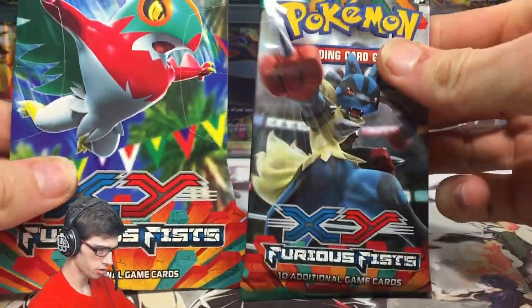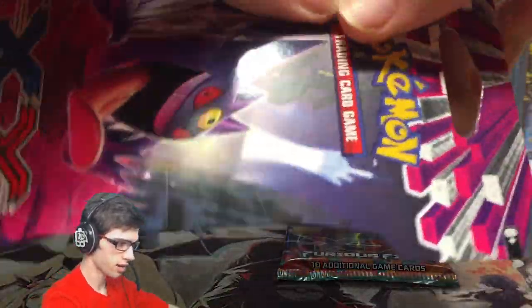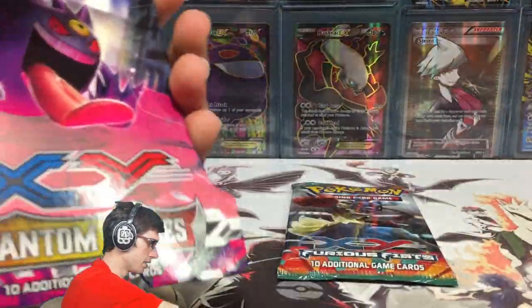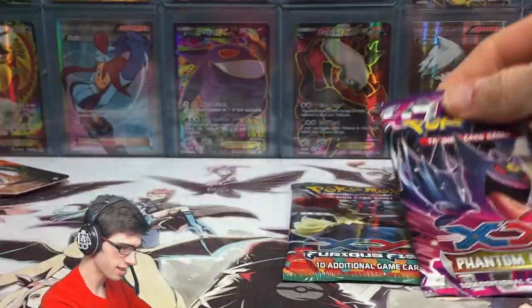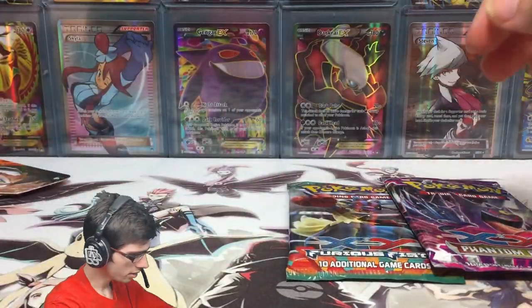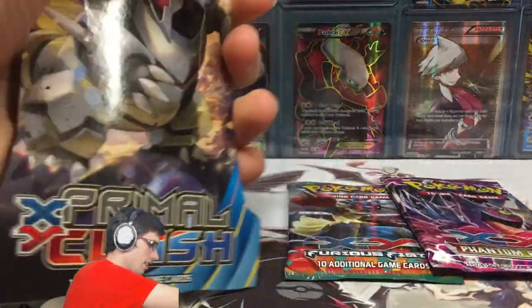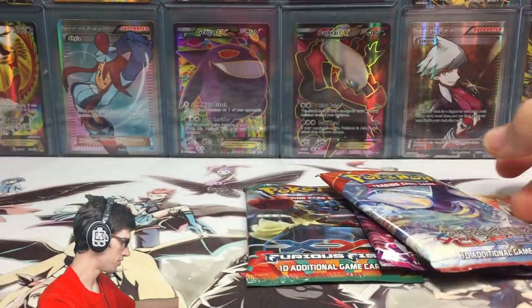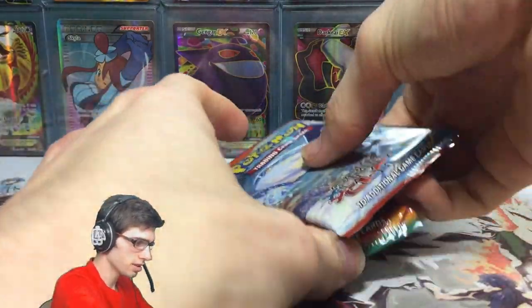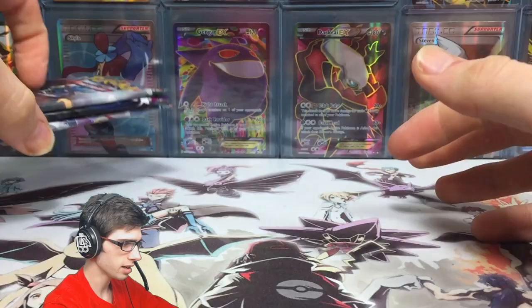So we got a Lucario out of a Hawlucha blister pack there. We'll get this one out as well — we got Gengar here. What pack do we have inside of this one? A Gengar. So we got Gengar inside a Gengar, that's pretty cool. And then Aggron here — Mega Aggron, Primal Clash. What have we got in this one? We have a Primal Fishy. Okay cool. So let's go Furious Fist, Phantom Forces, and then into Primal Clash.